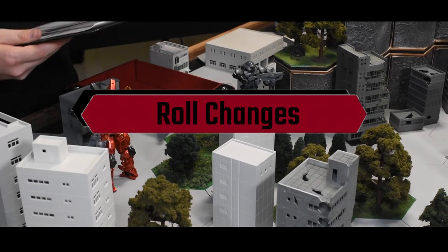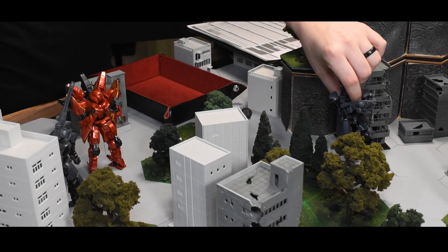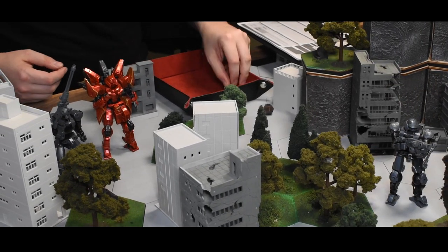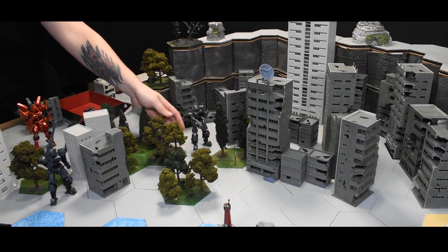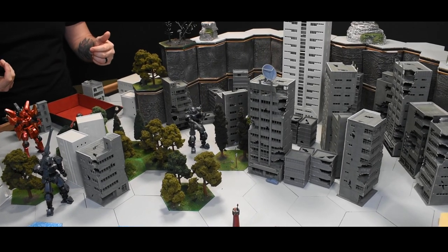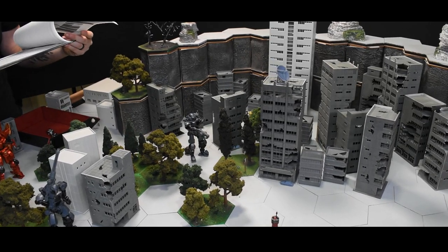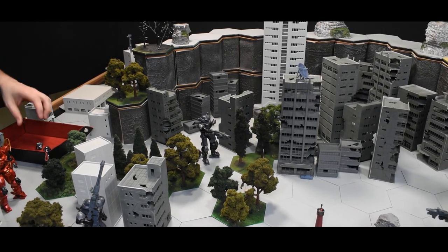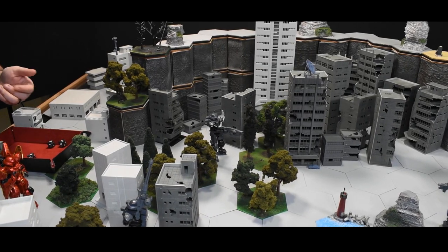If you remember from the first gameplay video, there were three rolls that coincided with the three phases of combat: accuracy, strength, and counter. After many playtests we came to the conclusion that players were getting confused with the names and what they did, so we changed them. Accuracy rolls remain the same, but strength rolls are now assault rolls — still conducted in the close combat phase and exactly the same. Counter rolls are now evasion rolls, still conducted when being attacked, but no longer give the chance to return fire. This is strictly to see if your unit evades the incoming attack.